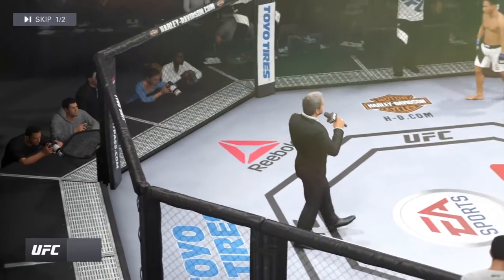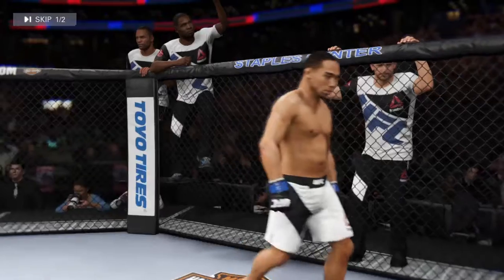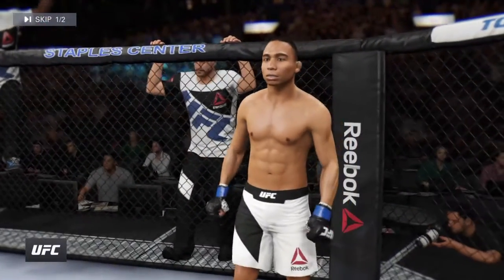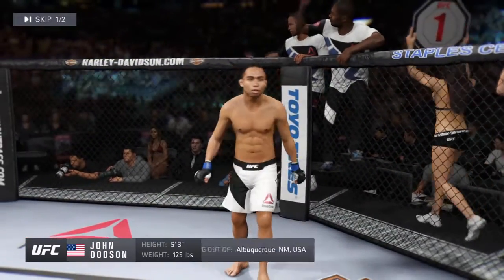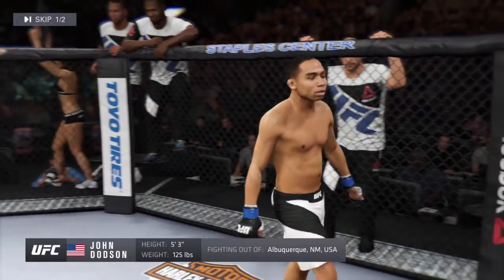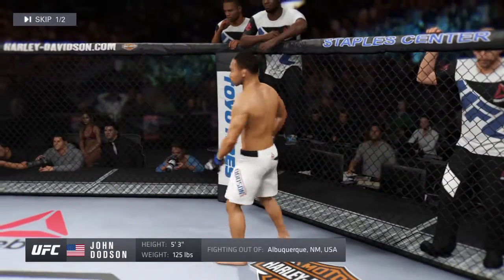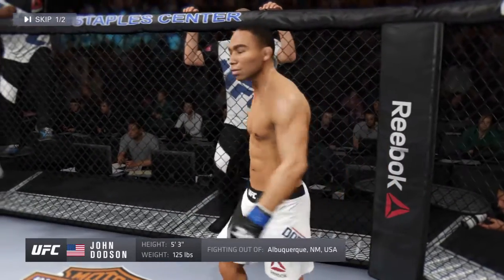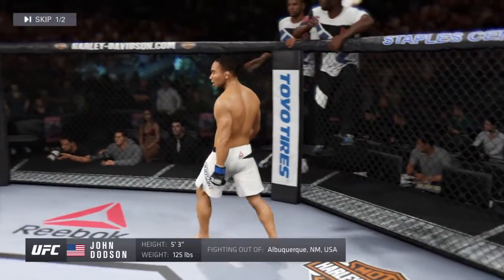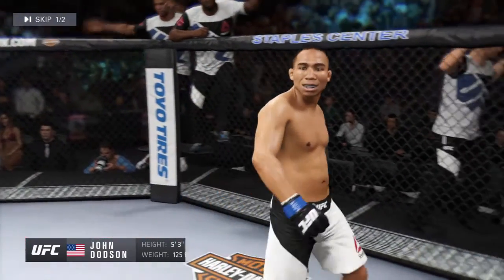Ladies and gentlemen, this fight is three rounds in the UFC flyweight division. Introducing first, fighting out of the blue corner — a mixed martial artist with a professional record of 19 wins, 7 losses. He stands 5'3", weighing in at 125 pounds, fighting out of Alabama, Virginia, Mexico, USA. An Ultimate Fighter season winner — John 'the Magician' Dotson.